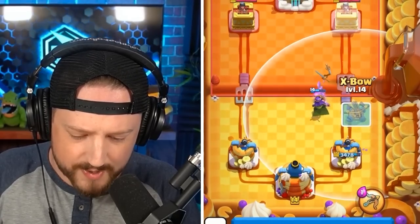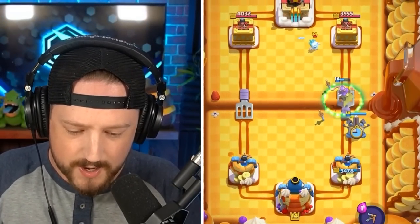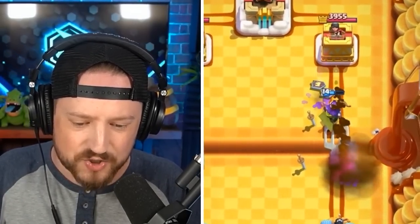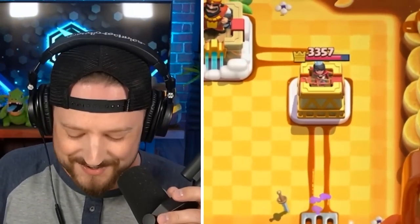We have the Archer Queen going in. If I go X-Bow right here, I can almost guarantee he goes in with the Rocket for the X-Bow, but the Archer Queen goes in and destroys the Guards as well as the Ice Spirit. There's the Rocket. Come on X-Bow, get a bit of chip damage. Archer Queen gets two shots to the tower. There we go, with a 100 damage lead.